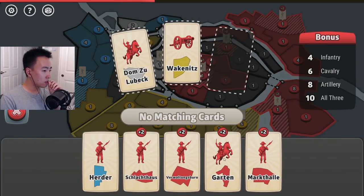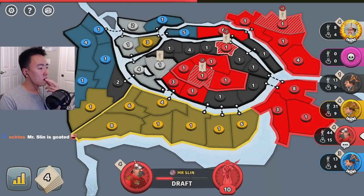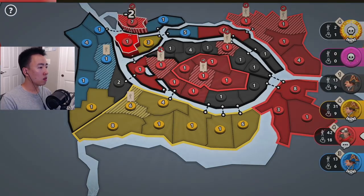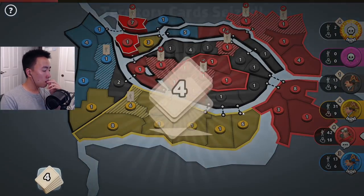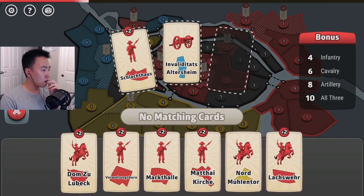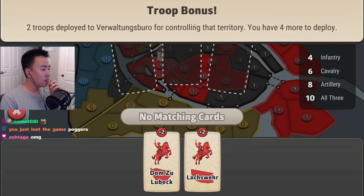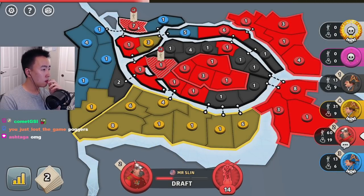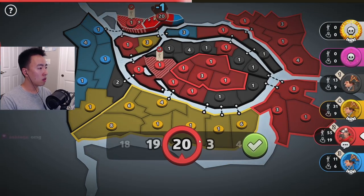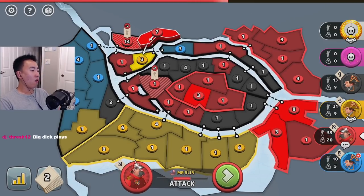I don't even know where any of these territories are. I'll kill white — I don't know where any of these are. This is not connected to the three — oh no, it doesn't connect there.